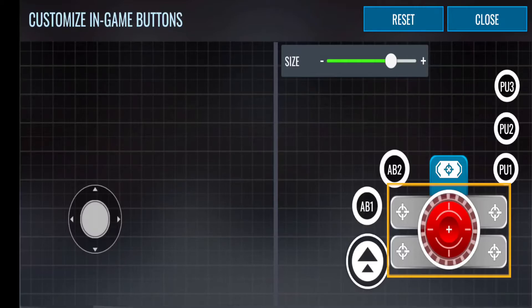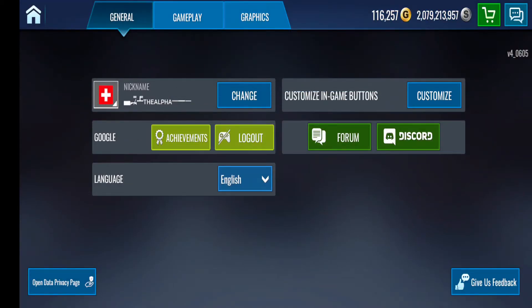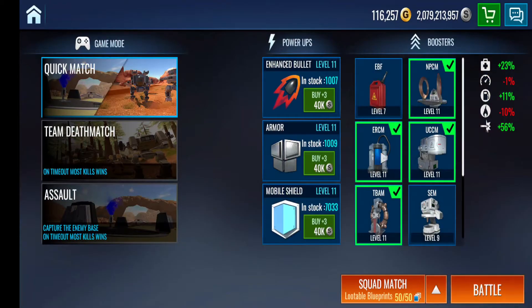I'll talk about the power-ups in a sec. You do have your two abilities — Ability 1 and Ability 2 — which is fairly standard. You'll get used to seeing where they are and using them accordingly. But with the power-ups, you've got to watch for that, because when you buy your power-ups they will be different. Here you have power-up 3 at the top, 2 in the middle, 1 at the bottom. When you go into battle, you'll notice the power-ups are set going from 3, 2, 1 going down. I have my power-ups as 1 — the enhanced bullet, 2 the armor, and 3 my mobile shield. So power-up 3 that appears on the top right is actually going to be my mobile shield. You can decide to either change it up to follow the same power-ups list or just go backwards. Make sure you have all that set up in customize.